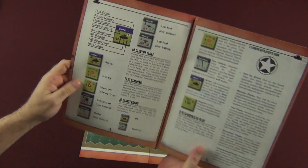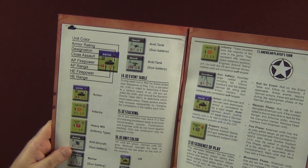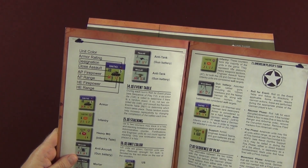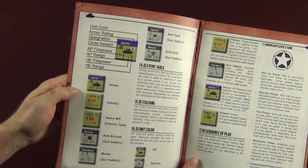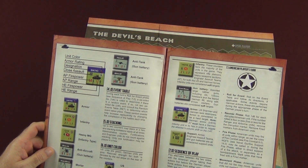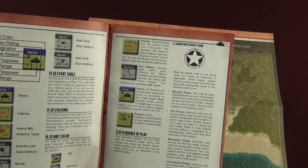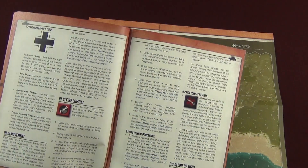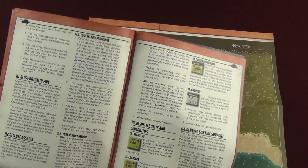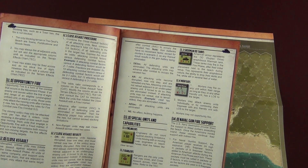The first page of rules has your counter legend explaining all the different parts of the counter — close assault, AP firepower, AP range, HE firepower, HE range — and the different counter types: armor, infantry, heavy machine gun, anti-aircraft, mortars, anti-tank gun batteries, 88s and PAKs for the Germans. Then you have your stacking breakdown, event table, unit color, sequence of play, movement, fire combat procedure, results, line of sight, opportunity fire, close assault, and special unit capabilities including engineers, rangers, Sherman DD tanks, mortars, and naval gunfire support.